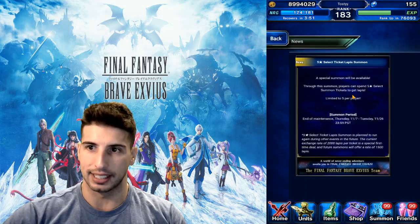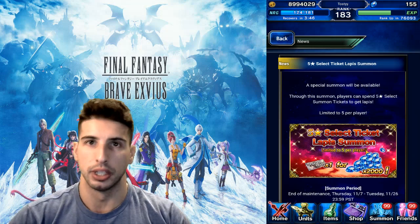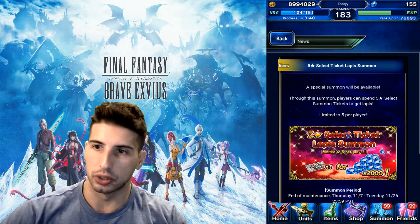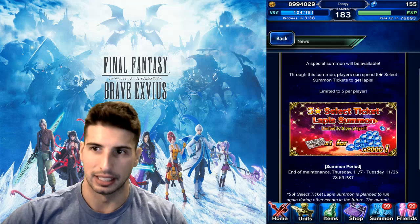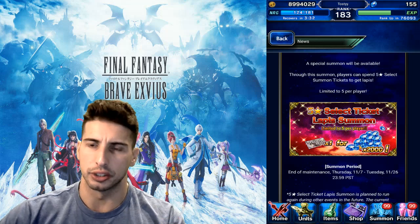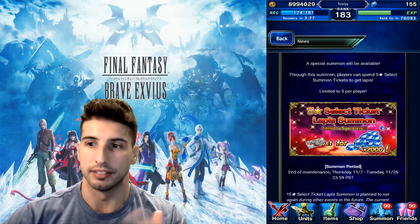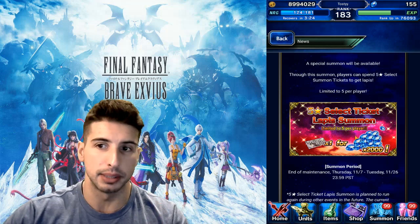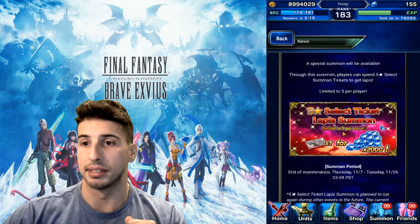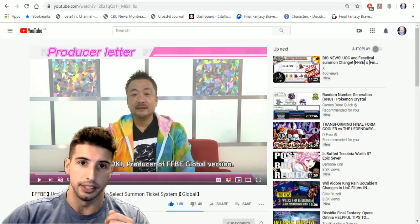On the five-star select tickets: a special summon will be available where you can trade one 5-star select summon ticket for 2,000 lapis, and you can do that up to five times. After that it apparently drops to 1,500 lapis per ticket. So if you've been saving those 5-star select tickets, this is your chance to get some free lapis a little bit faster.